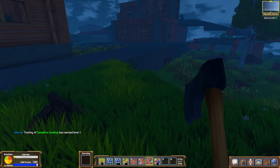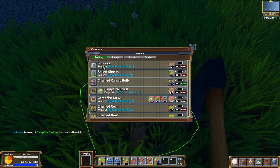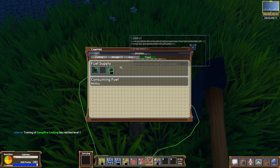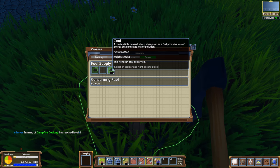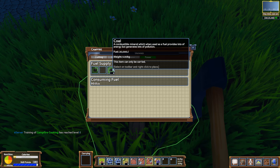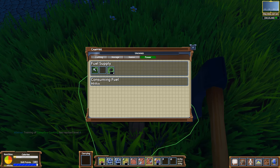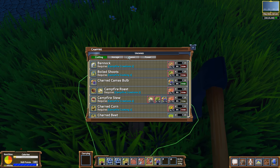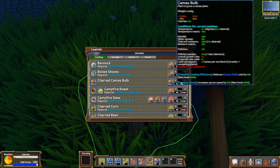Now what we need to do is remember we need some sort of fuel for this. Does this campfire have any fuel? Oh, it does — it's got coal in it. Coal: a combustible mineral which, when used as fuel, provides lots of energy but generates lots of pollution. Oh, that's unfortunate. Well, that's the way the cookie crumbles.